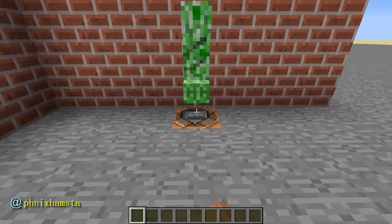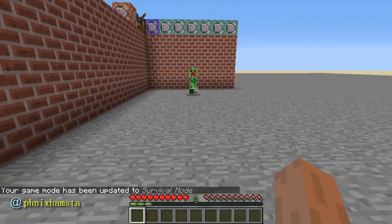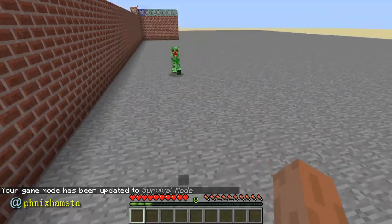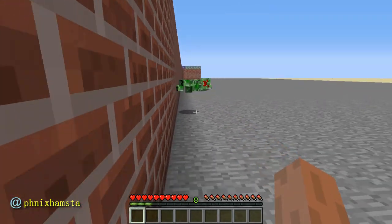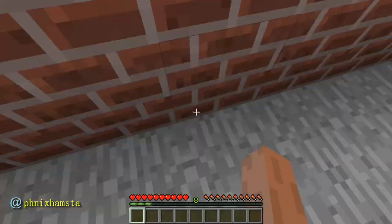So I'm going to summon a normal creeper like that, and I'm going to go into survival mode. Now that creeper's going to start chasing me, and it's got red eyes and red mouth and everything because it's kind of like a spider. Watch what happens — you see that? It's going to climb the wall. It's really hard to get away from this guy.